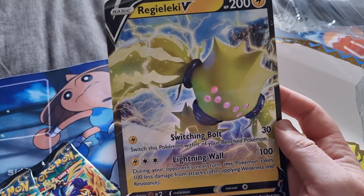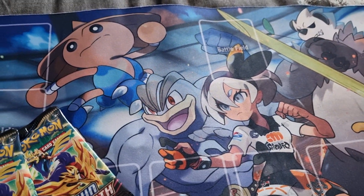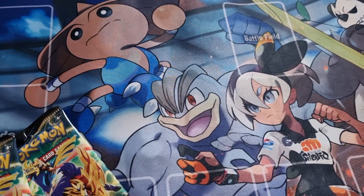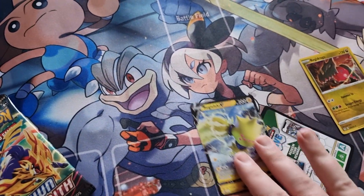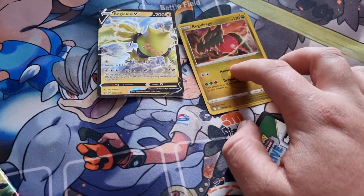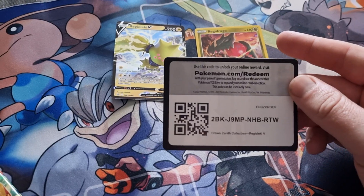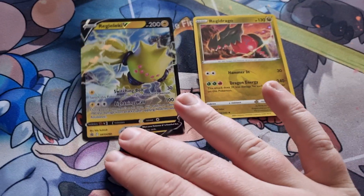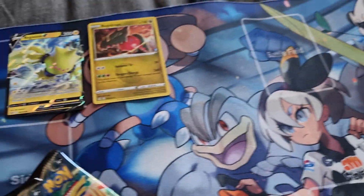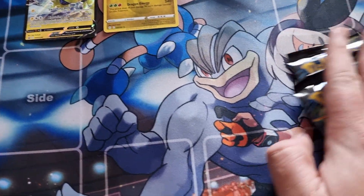We got Regieleki there. Let the box out of the way. Our two promo cards — the normal Regidrago and the Regieleki there. Let them to the side. Let's crack into our four Zenith packs.